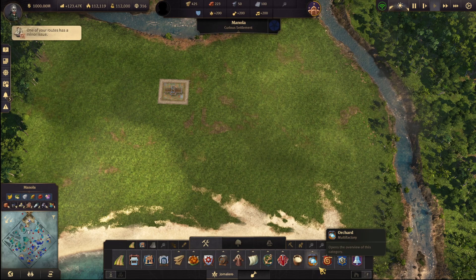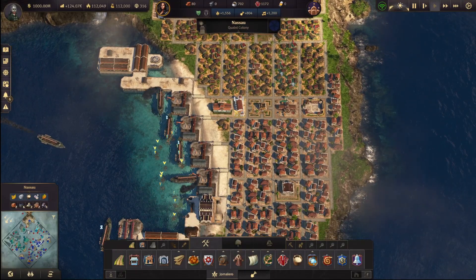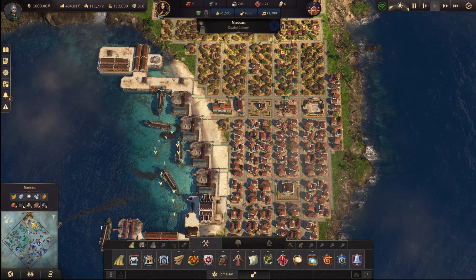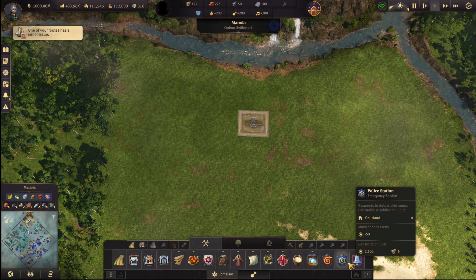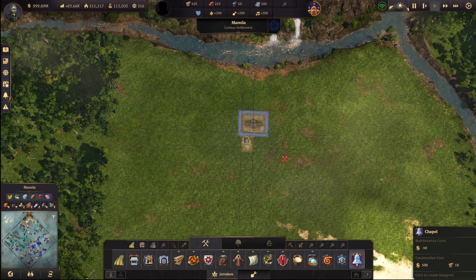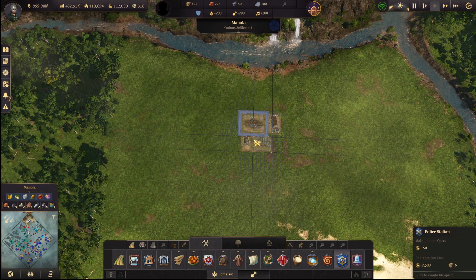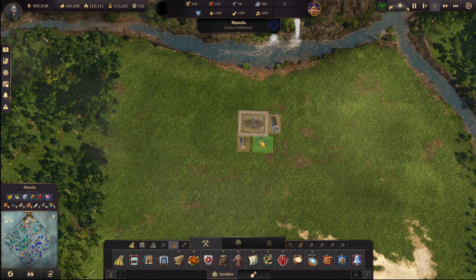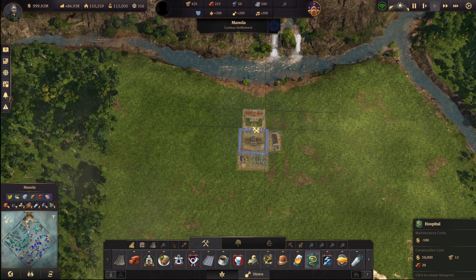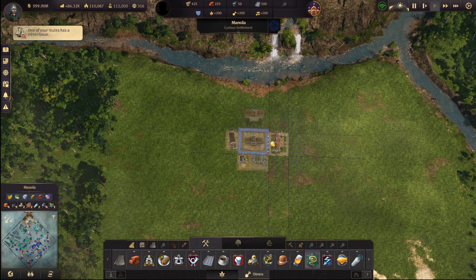What else do they need? I have completely forgotten. So they need a church, they need a hospital — let's go. Definitely need a police station and a church. Put the church here, fire station beside it, police station maybe here, and a hospital somewhere there. Actually, this can go here and this can go here.